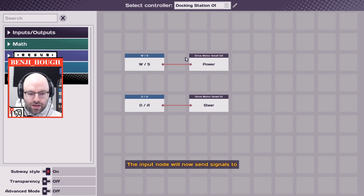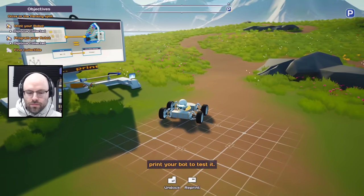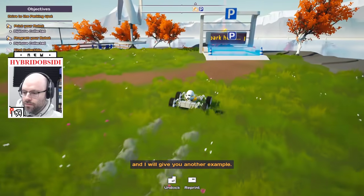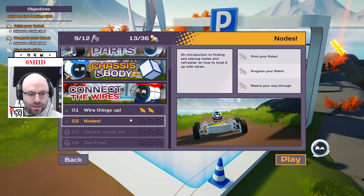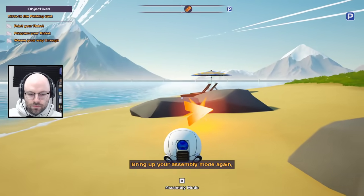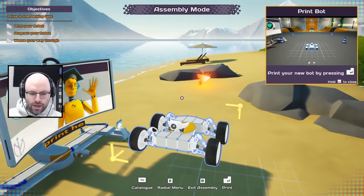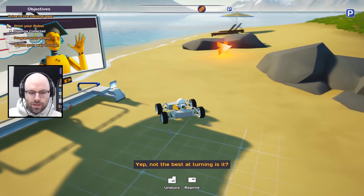Right now all the nodes that this robot needs to drive are already placed in your workspace, but all the logic is not hooked up. You can see the wire connecting — ah okay, so steering is hooked up but power is not hooked up. I understand. Programming — dude, that could have saved me thousands of dollars right there. Look at that — look at robot man, so inspirational.